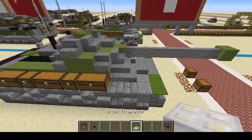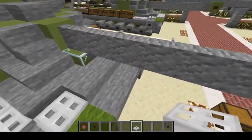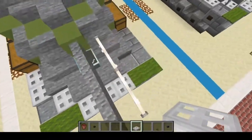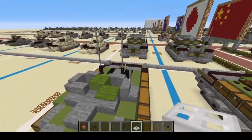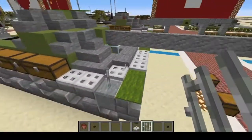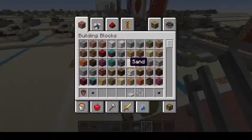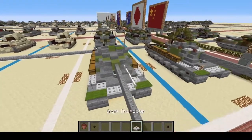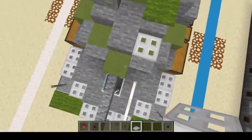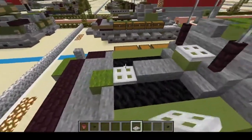Next we'll switch to our iron trapdoors and do one, two, three, four, five, six, seven, eight, nine. Now we're going to grab our iron bars again and put them on these open spots — they're supposed to be rear view mirrors, but it's kind of hard to do in Minecraft. Next we're going to do one, two, three right there, one, one right there, one right there.